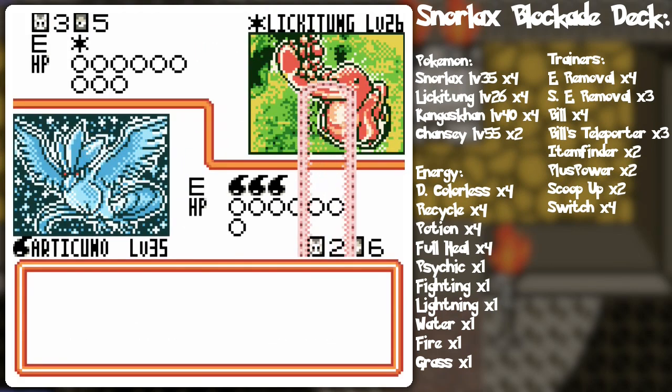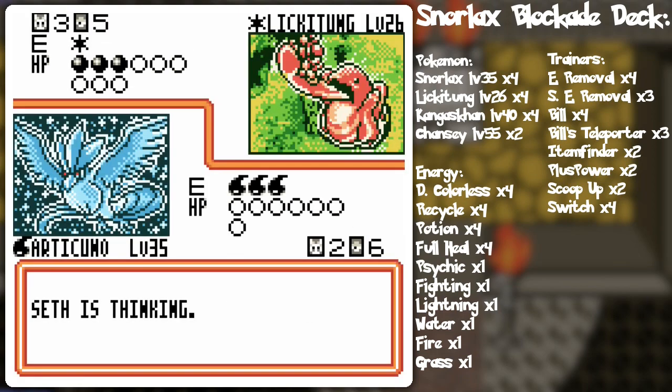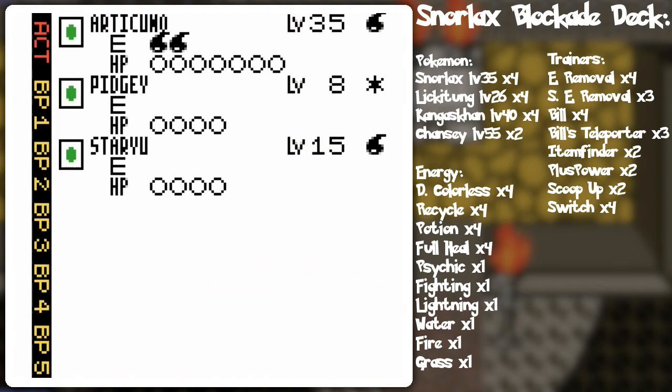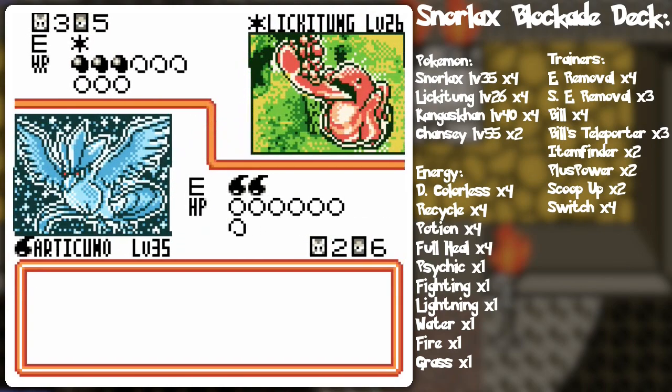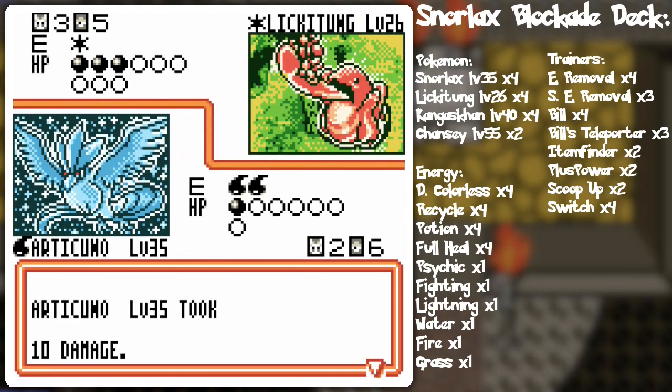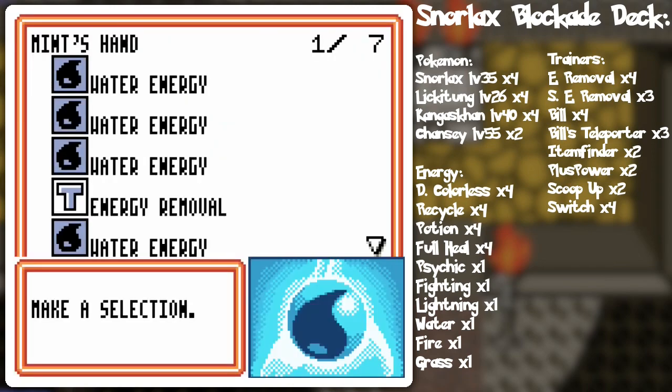No paralysis. I was going for it but it failed me. And energy removal out of Articuno so I won't even be able to use the blizzard — but I don't think I was going to use the blizzard anyway because it's one damage counter shy from that. So yeah, blop that on there.